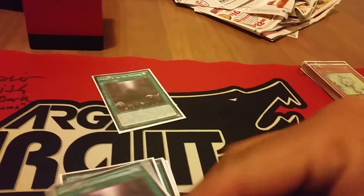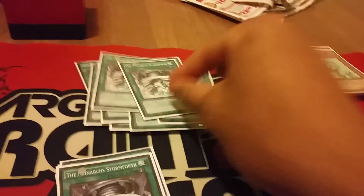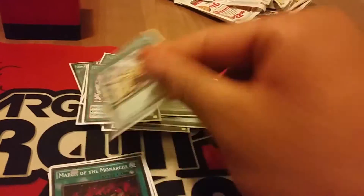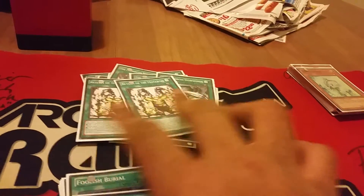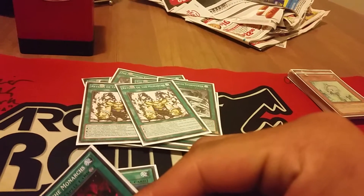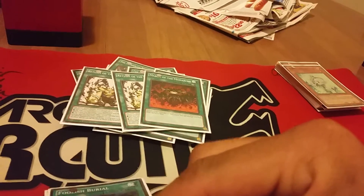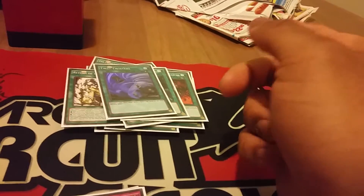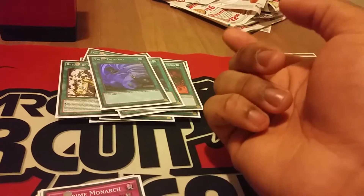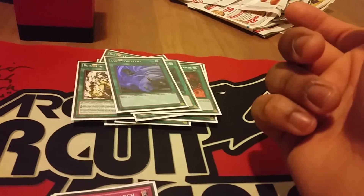Spells: we got Triple Domain — very standard. Three Tenacity, three Pantheism, three Stormforth. Two Return. I thought about going to three on this, but no. I was going to go to three and no March, but March is really good right now, especially with people going back to main Dark Holes and Raigeki and stuff like that. So I went to two Return, one March. Foolish and Twin Twister. I cut Rota and One for One just for the simple fact that I only had two targets — the two Adias. I'm not going to be special summoning my Effect Baylor, so I don't really need One for One and Rota like that.